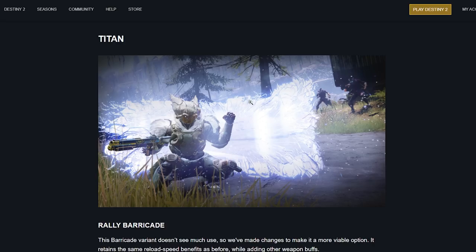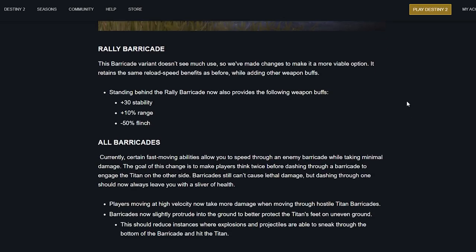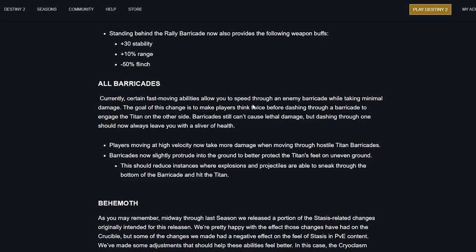Titan changes — Rally Barricade: this variant doesn't see much use so they've made changes to make it more viable. It retains the same reload speed benefits as before while adding weapon buffs: 30 stability, 10 range, and minus 50 flinch while standing behind it. That's kind of cool. The flinch reduction is their go-to for everything, but it could be useful. It's not the old auto-loading barricade, but it's fine.